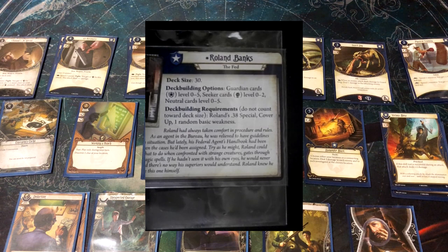On the back of Roland's card are his deck building requirements. All core set investigators follow the same template: deck size 30, which is fairly standard — about 90% of investigators have a deck size of 30. You can include two of each card by name in a deck, unless there are other restrictions. So you can put 15 two-of cards, or mix and match to get to your 30. He also has three additional mandatory cards on top of that.